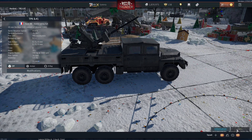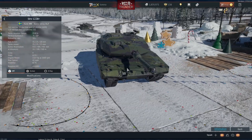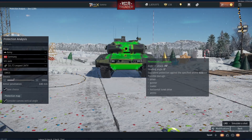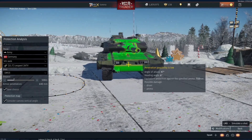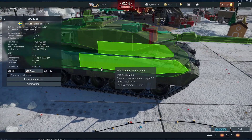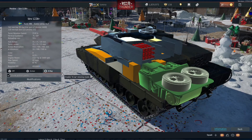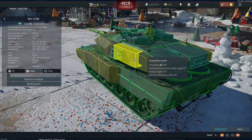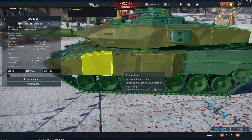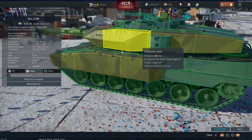Sweden got the STRV-122B+ at the end of its Leopard line. It has the shorter 120mm gun, so not quite as powerful as the German variant. It's reasonably well protected from the front but still fairly vulnerable to top tier APFDS rounds. It comes with spall liner, and as I forgot to mention in my previous video, it also comes with composite screens which help cover some weak spots — especially around the back of the turret. However, those screens have a 0.16 multiplier against kinetic rounds, so 100mm only provides about 16mm of protection against kinetics.